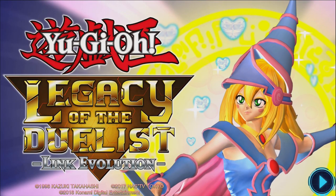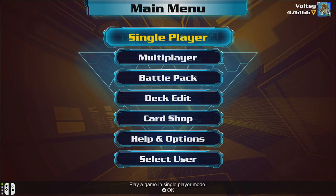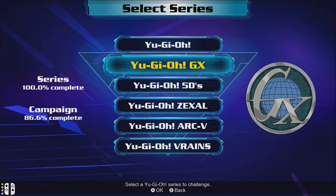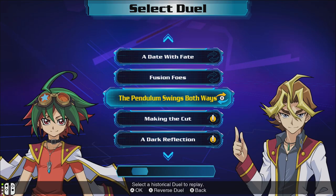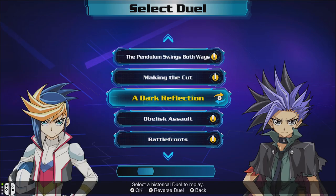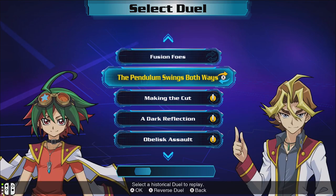Welcome back heroes to some more Yu-Gi-Oh! Legacy the Duelist Link Evolution. Last episode we started the reverse duels for Yu-Gi-Oh! Arc 5 and had some pretty good duels. Got screwed around a little bit by misclicks and effects not working right, but it's fine. Today we're gonna do the next seven duels, which should be pretty fun. Let's start things off with 'The Pendulum Swings Both Ways.'